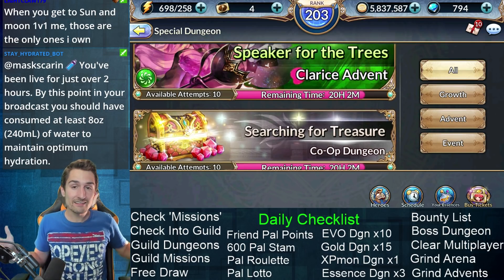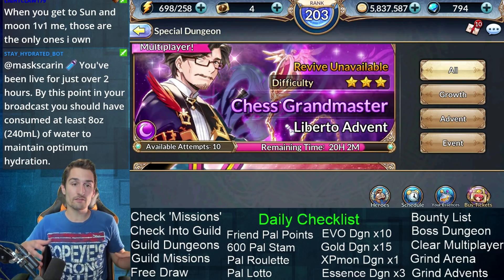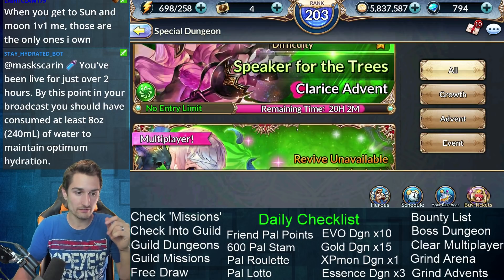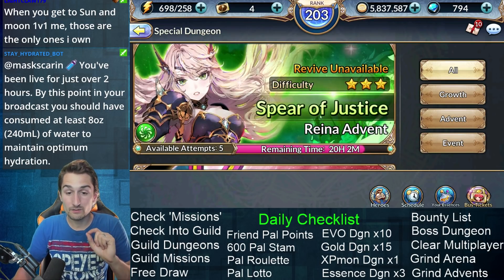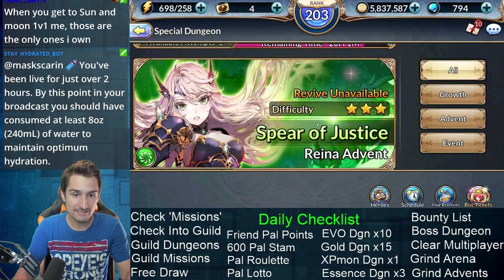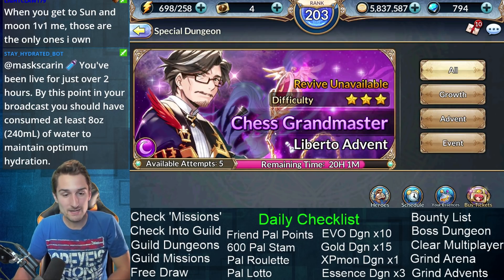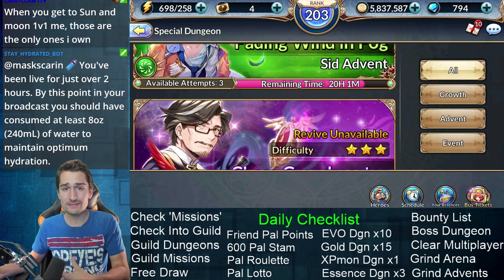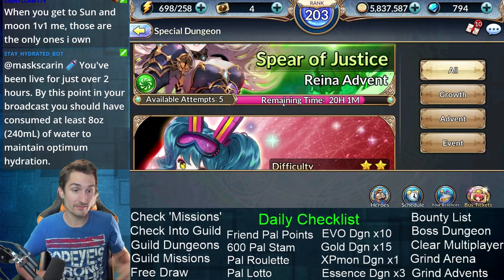And when you're done, that's all the daily things you need to do every day. Something I still consider a daily is your available attempts in your advent dungeons — but this comes at the end of all your actual dailies. You're going to try to clear these as many times as you can, because this is really what's going to advance your account. The one star and two star advents have no entry limit, but a spear of justice — Raina advent has five available attempts, and I should be clearing it five times today. I need these SR advent units to get my third and fourth purple stars on basically my entire team. Now that we have the 600 bonus stamina from pal points, that becomes a lot easier.